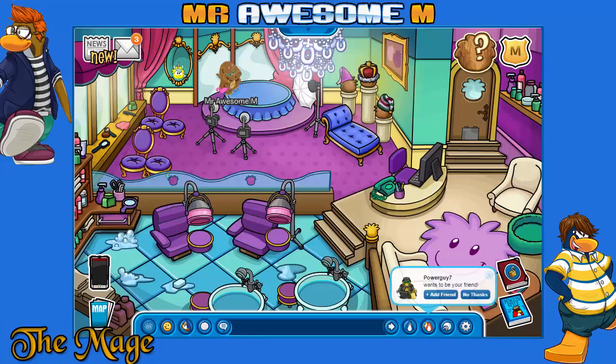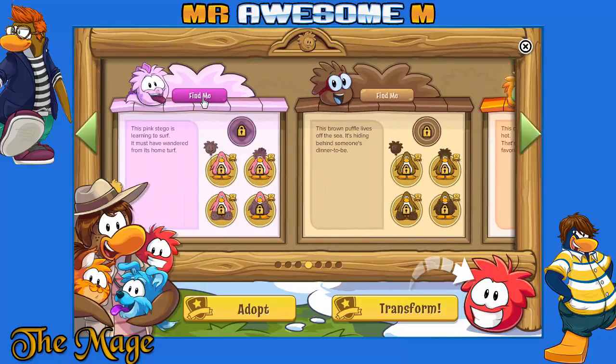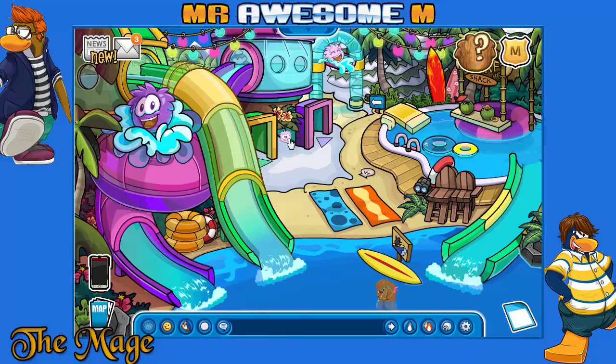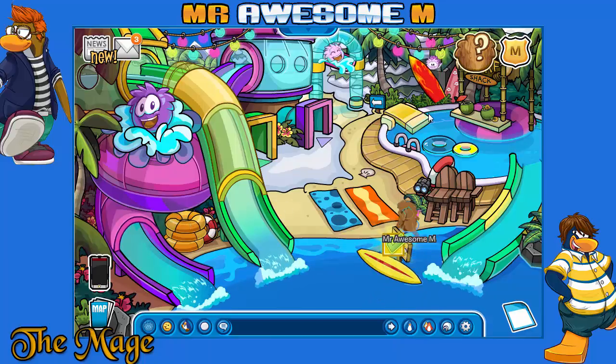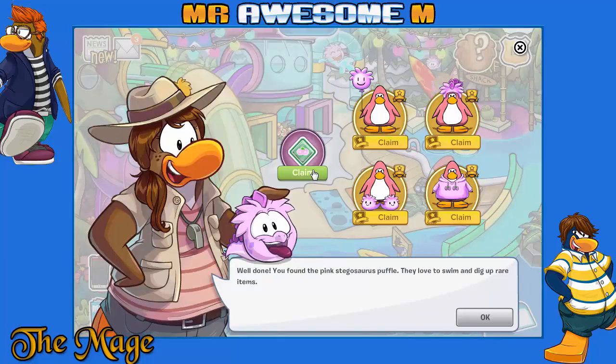The pink stego is learning to surf, it must have wandered from its home turf. I guess it must be on some surfing board. It's not in the flowers — there, it must be on the surfing board. Yay, got it! Well done — you found the pink stego. They love to swim and dig up rare items.